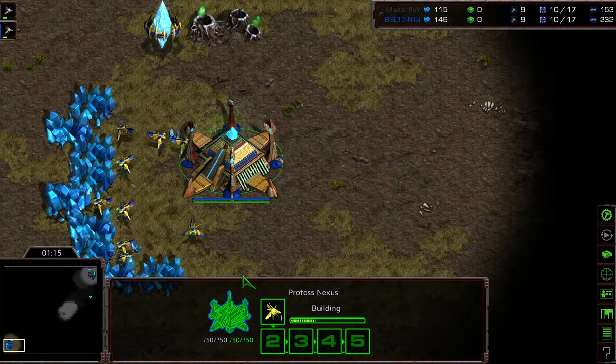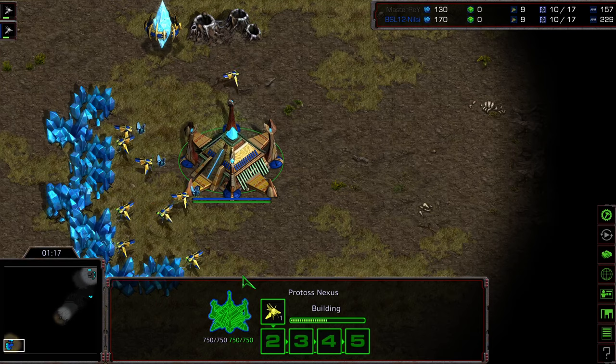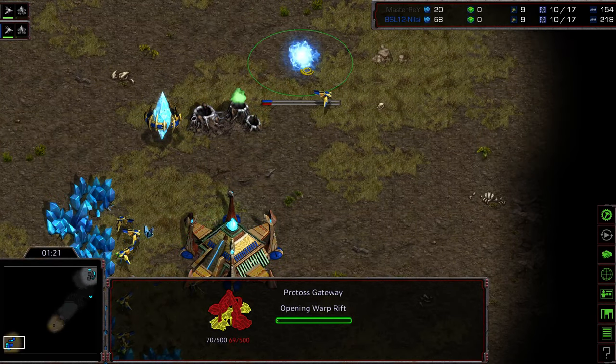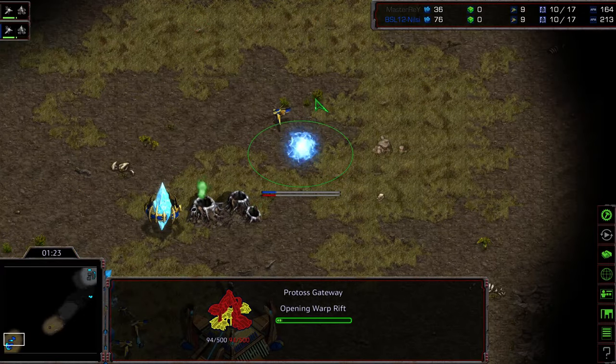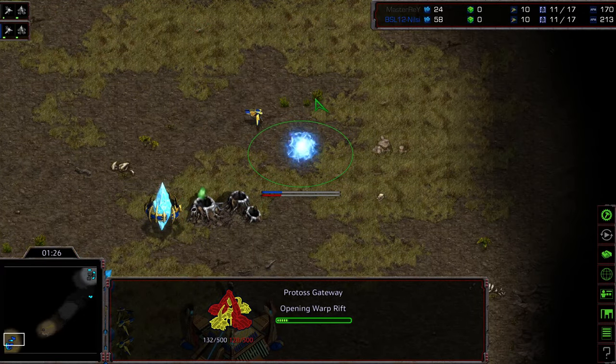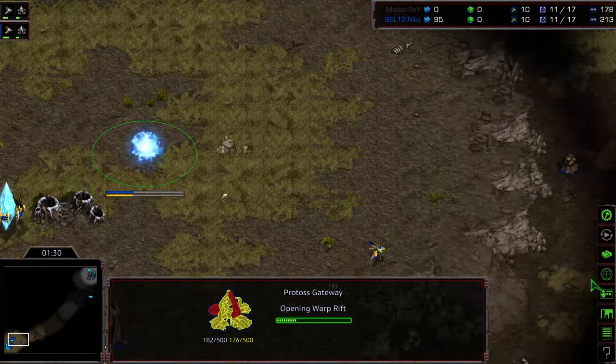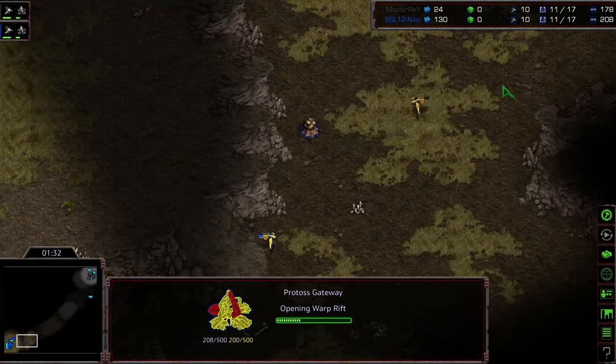I don't know - I'd like to hear the more skilled players' thoughts on this. Is it easier to cheese on a two- or three-player map, or a four-player map? I guess it depends on the type of cheese, because some people consider a 12 CC, or a 12 nexus, cheese - I'm not sure I would call it cheese. It's a risky build, but I wouldn't call it cheese per se.